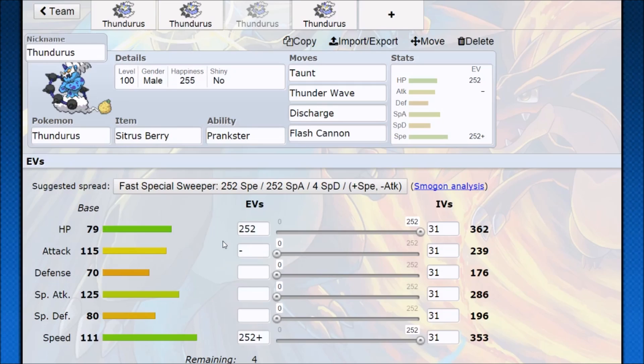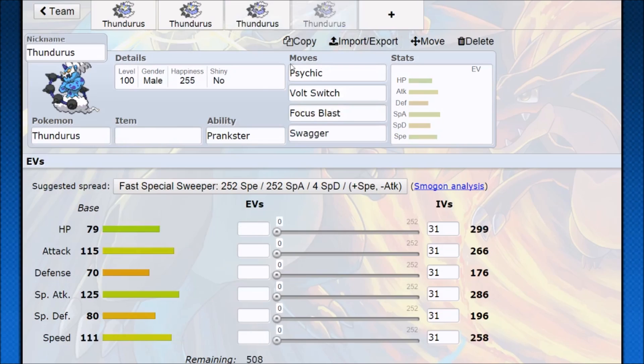Thunder Wave lowers your opponent's sweeping power. You can Taunt one of their setup Pokemon, Thunder Wave both opponents, then start throwing out Discharge. Having a Ground type next to Thundurus — Garchomp is pretty common — means Earthquake doesn't affect Thundurus but hurts your opponents, and you're shutting down any setup trying to hurt your Ground type. That's a really good synergy Thundurus tends to have. Flash Cannon hits Fairies. Hidden Power Ice threatens other Garchomps and four-times-weak Flying types, and you start to see a lot more Salamence in doubles, so Thundurus will have good damage on those too.